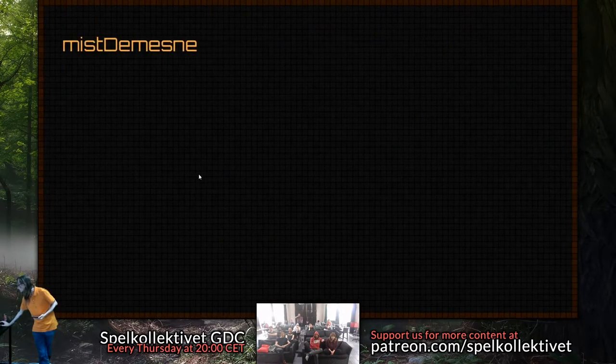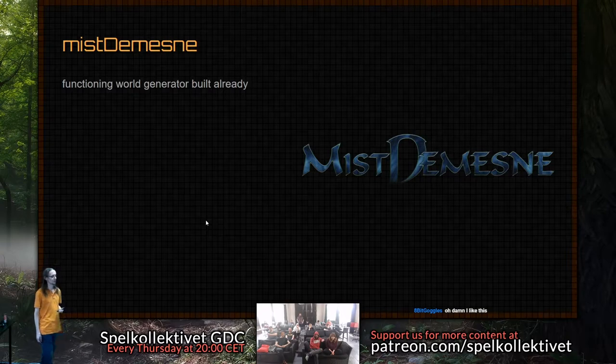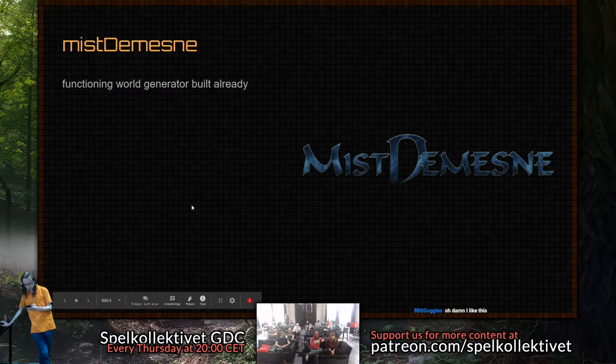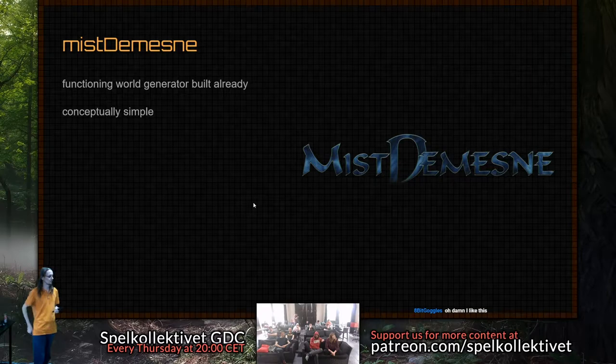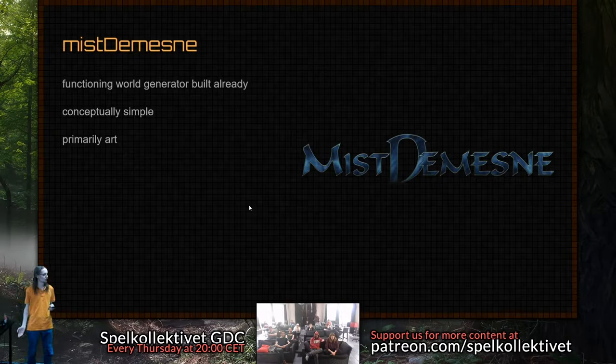I chose this project mainly because I've got most of the bits already built for it. I've got a functional board generator that I've been working on for a few years, and it doesn't take very much to reskin it for this project. The core design loop, while I can big it up as being a save-the-universe thing, is conceptually very simple — it's moving units around the map. It's primarily programming, and I can actually do a lot of this without art until right at the end.